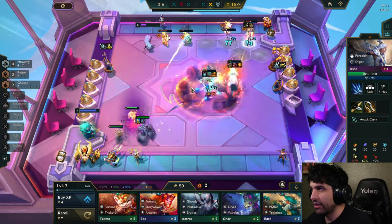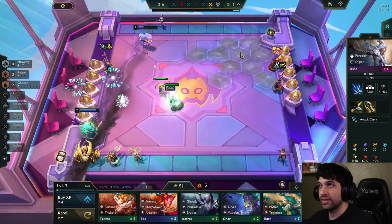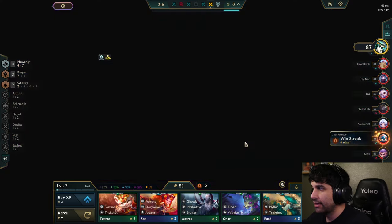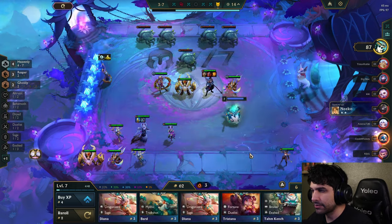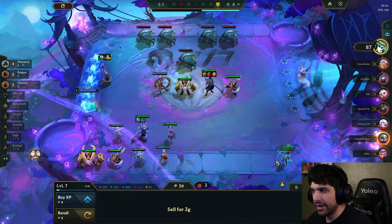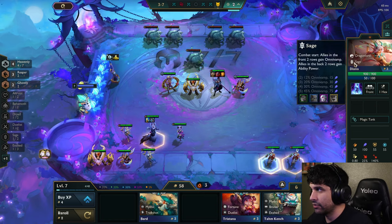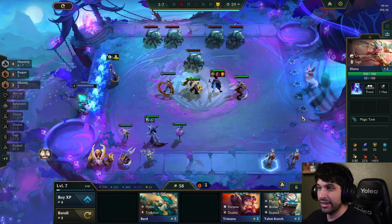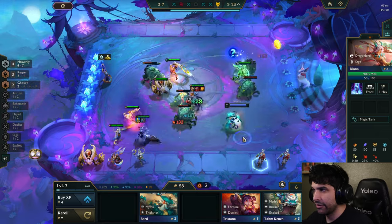There's a lot of stuff to mention, so I'm inevitably going to miss some things. This other guy is going a really strong comp called Porcelain Ash — the goal is to have Annie up front tanking all the damage, and then Ash in the back line shoots everybody and kills them. It's very effective. We got really lucky and hit Kane early on so our board is pretty strong. Now we're back to scuttle crabs.